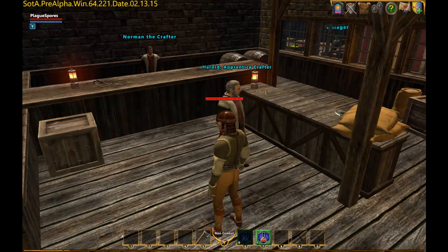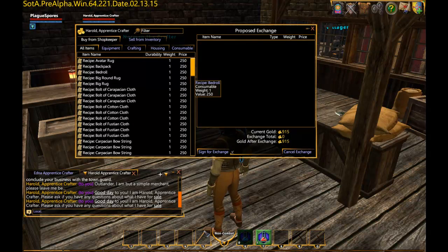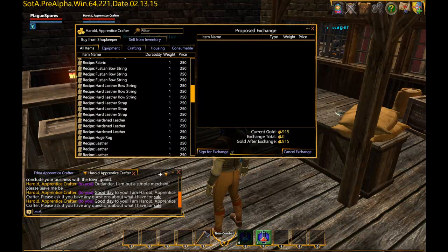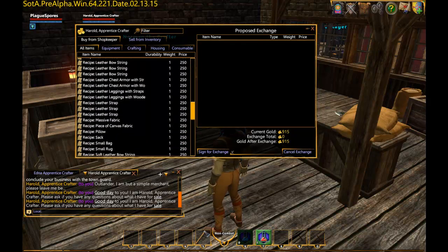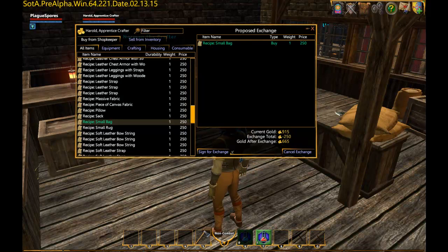What we need to do here is we need to come to Harold. He's the one for leather, cloth, stuff like that. And we are going to scroll down until we find small bag. I'm going to go ahead and double click it to buy it.